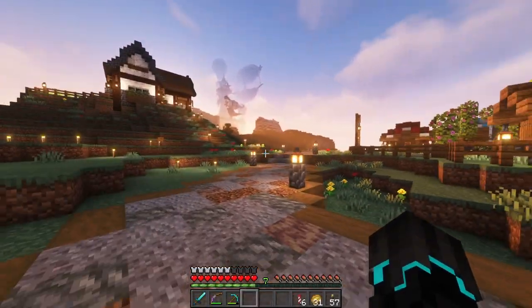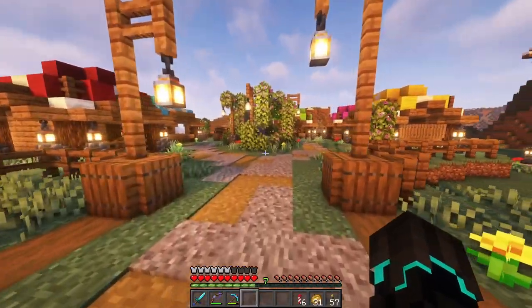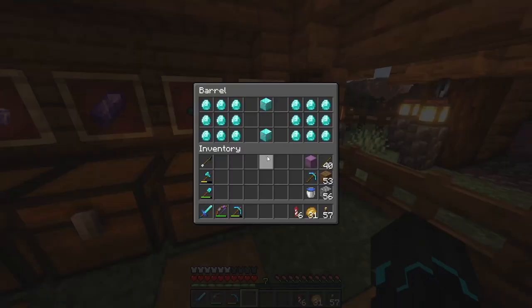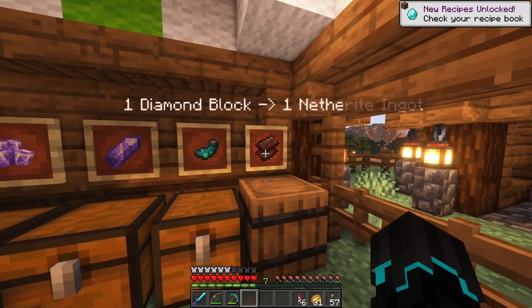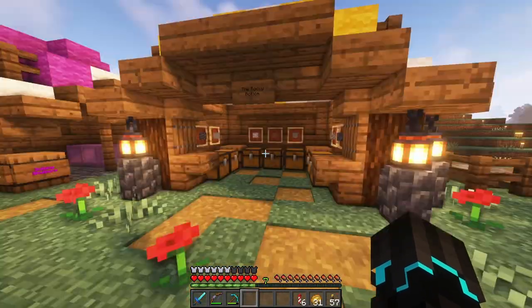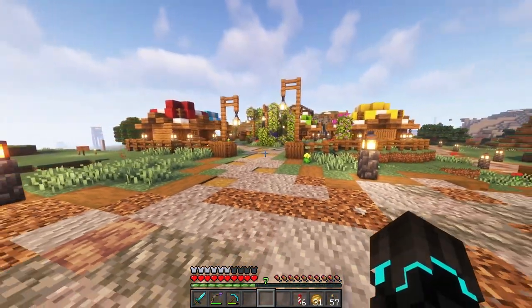Hello ladies and gentlemen, welcome back to Ramblecraft. We are back on the server and I want to check out my shop because I believe we have made some profit. We have definitely sold out on our netherite ingots, and also a huge chunk of our glowing sack has been sold, and a single shulker box has been sold as well. None of our blocks here have been sold, but I'm okay with that because in today's episode I want to make a few changes to the marketplace and what I'm selling.